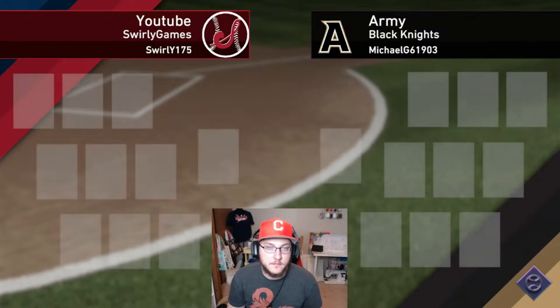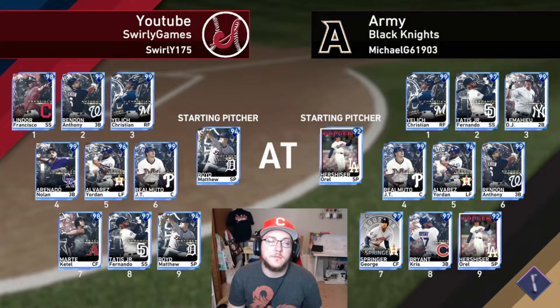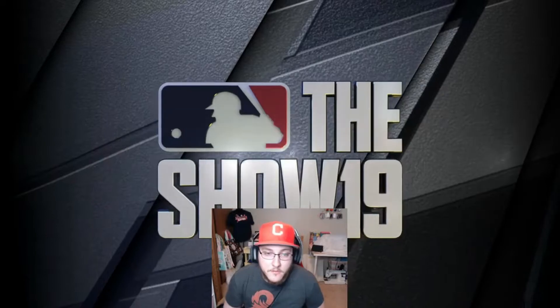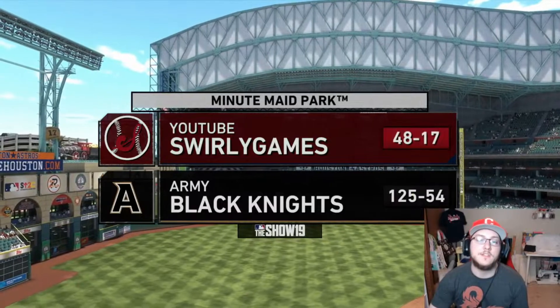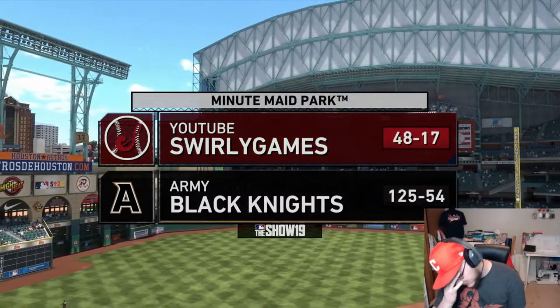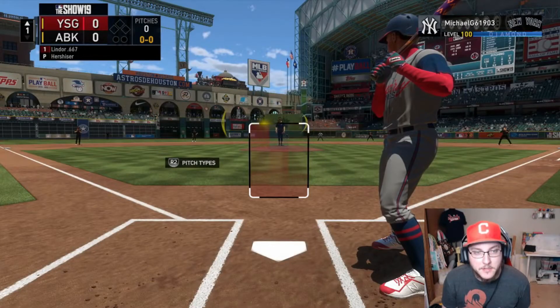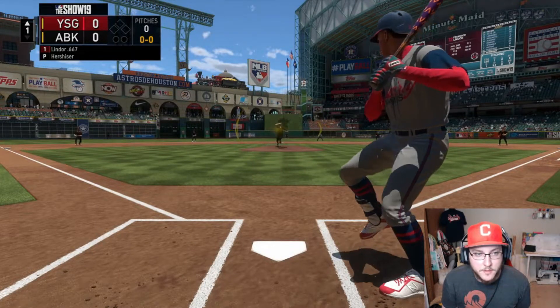All right, we're against the Army Black Knights. Please be Gerrit Cole on the mound for me — Matthew Boyd, and he's got Orel Hershiser as well. We have very similar lineups; a lot of these matchups are going to be that way. He has DJ at second, Springer in center, and Kris Bryant at third — other than that, all the other guys are in my lineup too. I'm the road team so I get the bat first. Hopefully we can put one on the board and put some pressure on him.